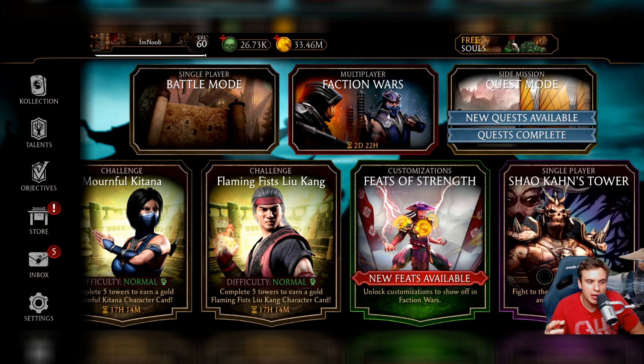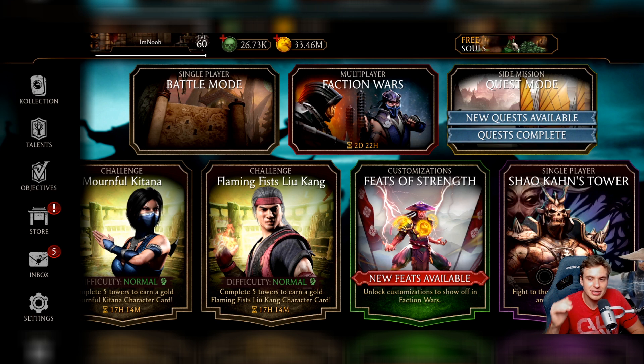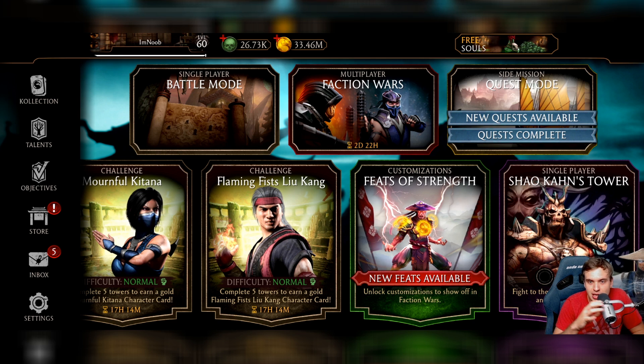They should make fragments locked to a specific character — for example, this week is a Classic Scorpion Relic Hunt, so the relics you get are locked to Classic Scorpion only. Newer players probably won't be able to unlock them in one Relic Hunt. The higher fusion the card is in your collection, the more points it takes to upgrade — like a thousand points to max out from fusion 9, compared to 100 points for just one fusion.